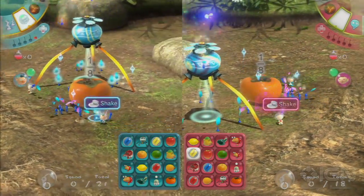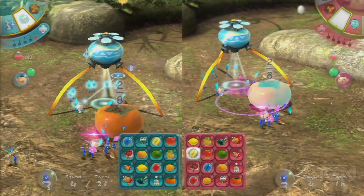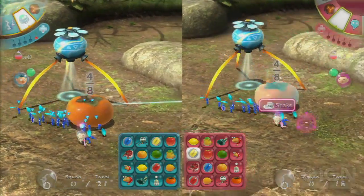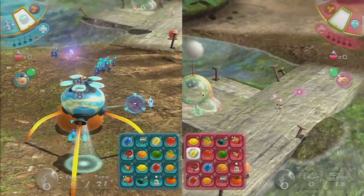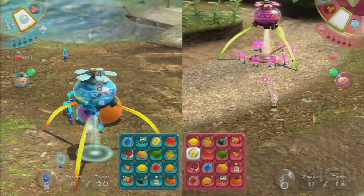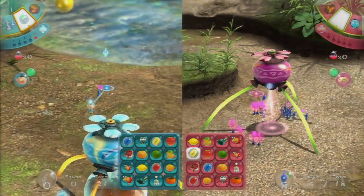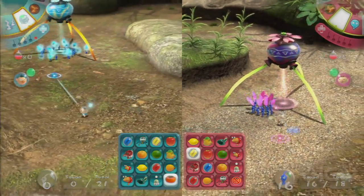Jose, are all those your Pikmin dying? Sam actually has no Pikmin in his squad right now — his Pikmin are running off. The Pikmin tend to want to take out enemies in the area. Two of Jose's guys are still fighting even though he doesn't want them to. That's annoying, and it happens in story mode too.